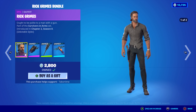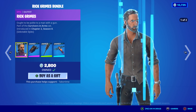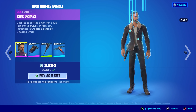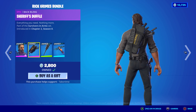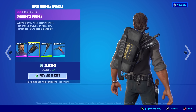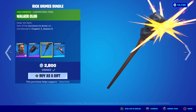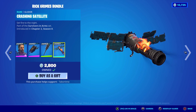He does have a selectable style — it's his classic furry jacket. No hat though. Got that patented Magnum down there, but no Sheriff's Hat. There's the Sheriff's Duffel — look at all those weapons in there. That's nice. Then the Walker Club, keep them back. And then we've got the Crashing Satellite.